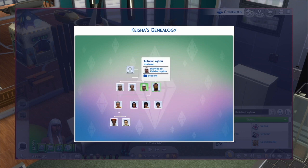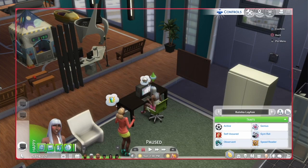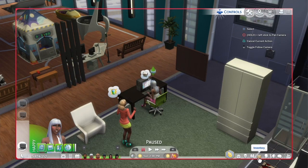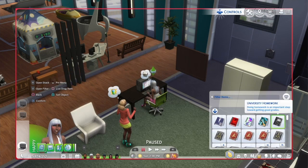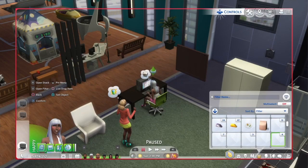Her brother Jason started out as a spellcaster — I made him from Keisha genetically — so I had to get his spellcaster status removed by going to their realm, and then he became a werewolf. Since Keisha is immortal, you can see her first child is actually pretty old. She also has one more child and two grandkids. I think his name is Jack Layton but I'd have to look back.